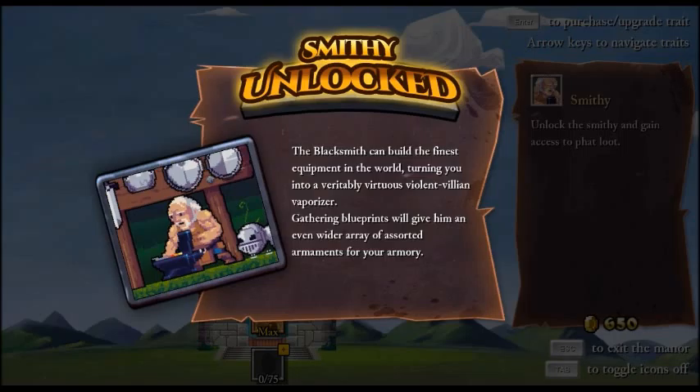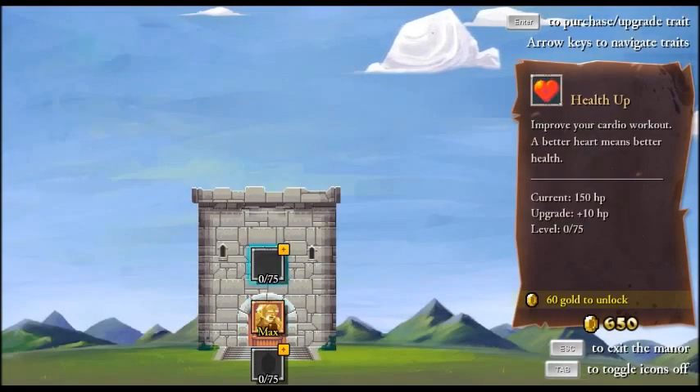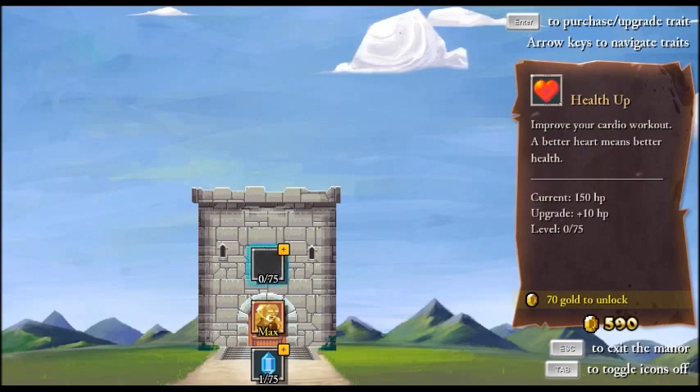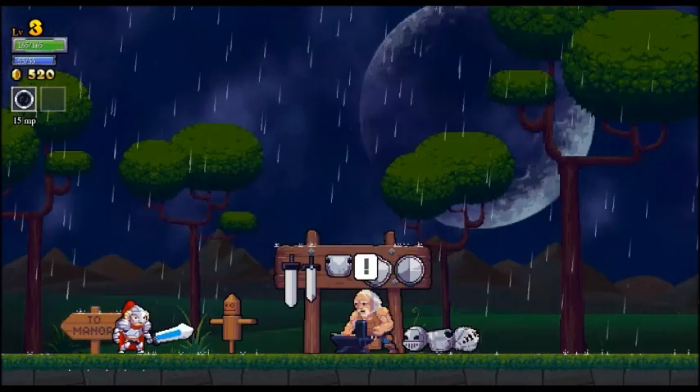We found two blueprints last time, so we've got some upgrading to do. We can do health up and mana up - I think we'll get mana up and health up. And let's go see what the blacksmith can do - let's exit the manor.